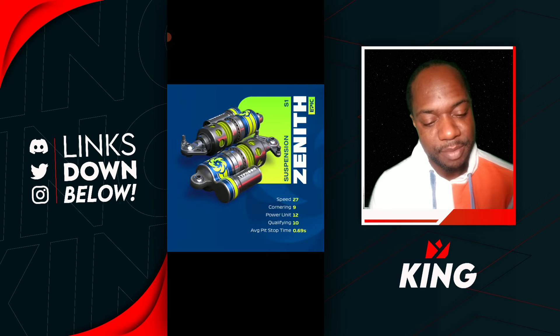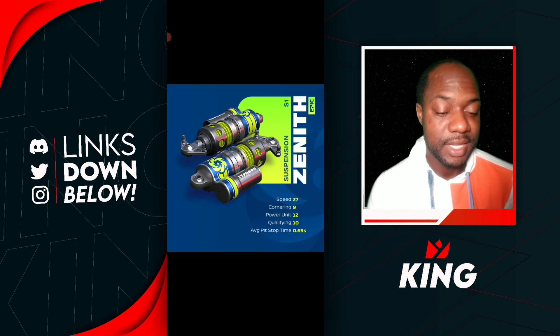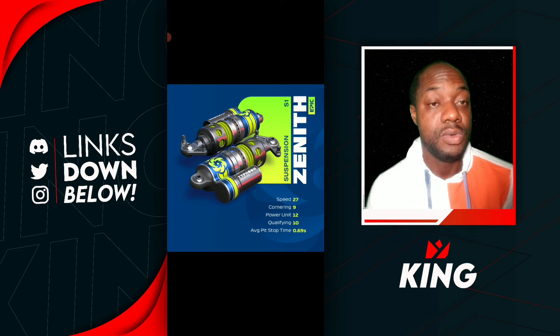Next up we have the suspension — it's going to be a Series 1 suspension, the Zenit. Speed is at 27, Cornering at 9, Power Unit 12, Qualifying 10, and average pit stop time 0.69 seconds. I'm still eager to find out more about the changes when it comes to reliability. Is reliability now a hidden stat, or does it just tie into the servicing now in the game? It's very interesting to find out from Hutch what's going on with the reliability stat.